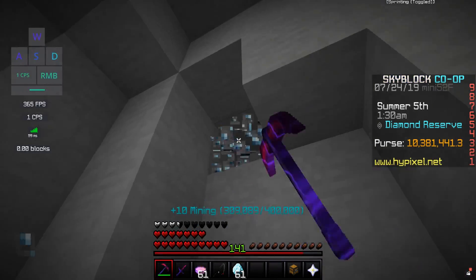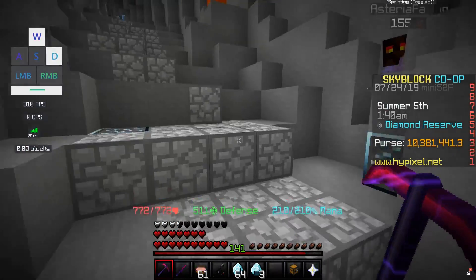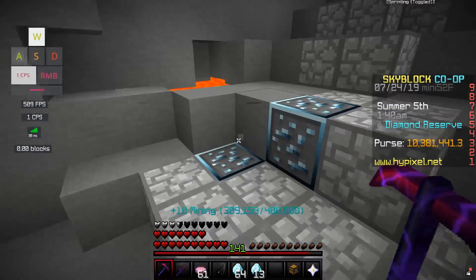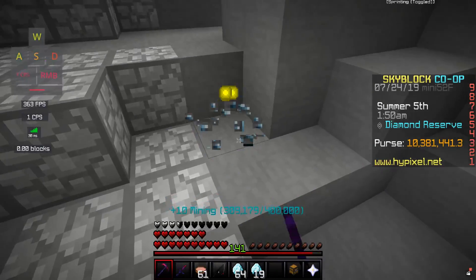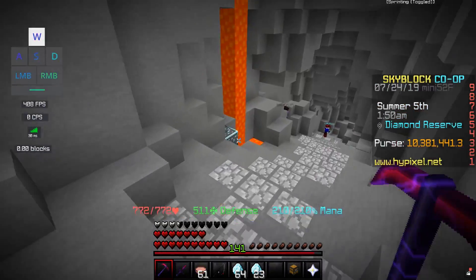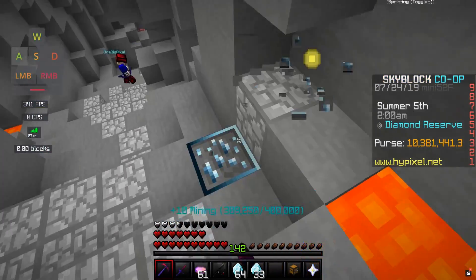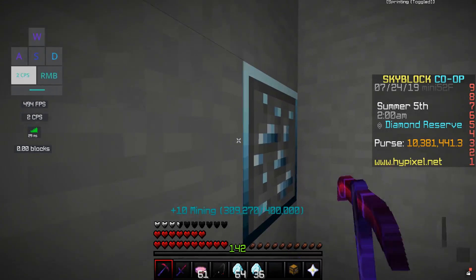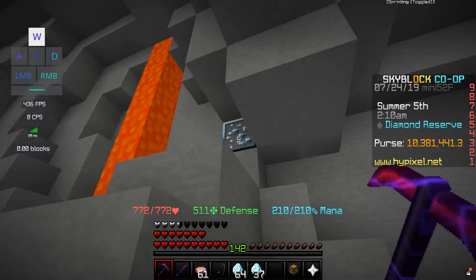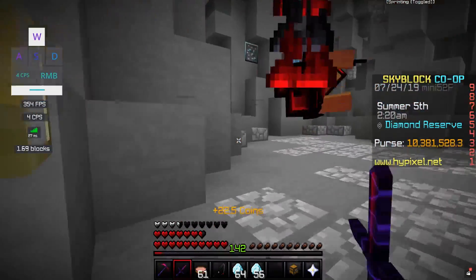Getting your mining level up in the long run will help because whenever new items come out — iron collection, gold collection, lapis collection — you'll already have a high mining level and 4x drop rate ready. You also get a lot of mining levels just from having diamond minions on your island. You could also put minion expanders on the diamond minions to help even more — I might make a video on that.